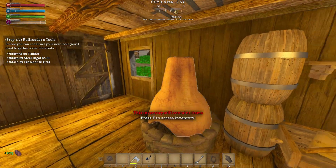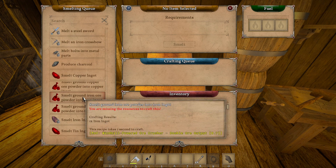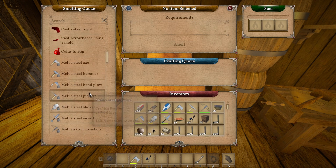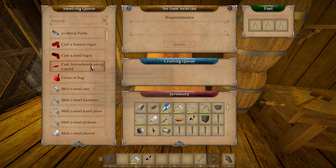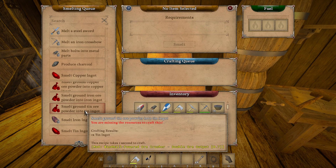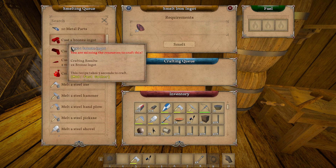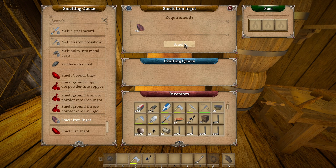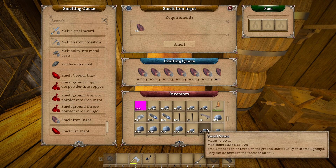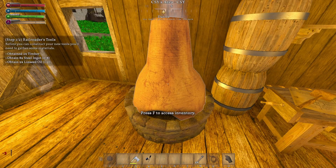We'll take those - we're gonna need linseed oil I think to make the steel ingots. I've got to make iron ingots first though, right. I'm looking for an ingot... smelt iron ingot, there we go. Let's do a bunch of those - let's throw some round timber in here. Since we may not be using that as much.